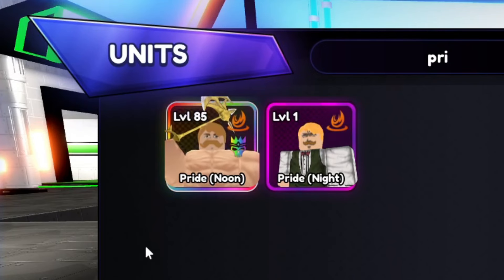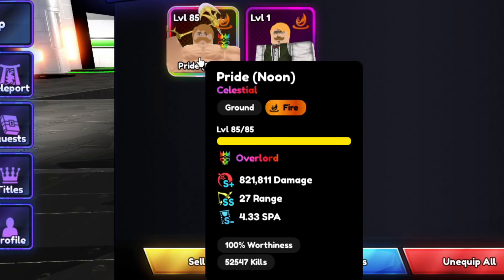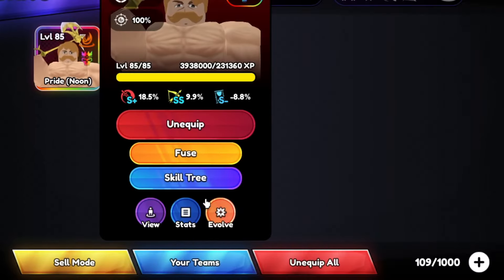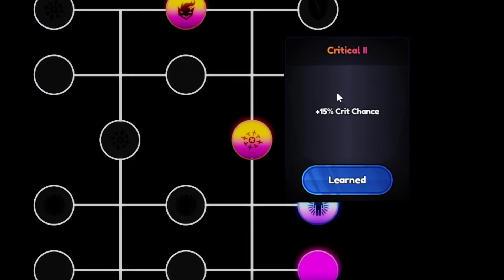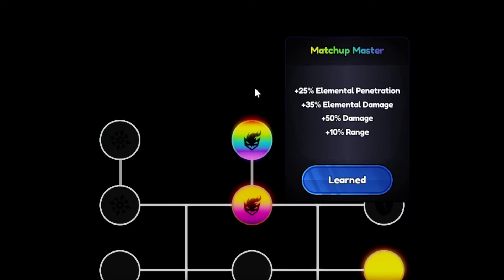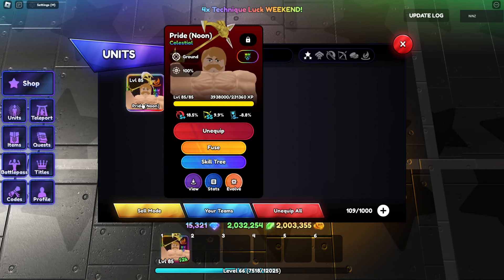Before we evolve our Pride Noon into The One, let's showcase my Pride Noon Overlord. My Pride Noon got an S in damage, SS in range, and S minus in SPA. This is the skill tree that I chose for my Escanor or Pride Noon. So let's go and showcase Pride Noon Overlord.